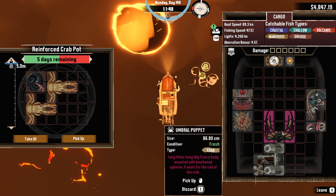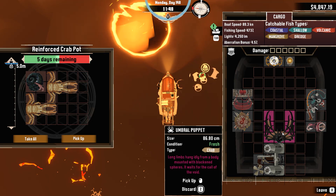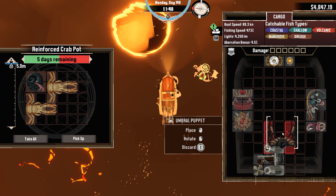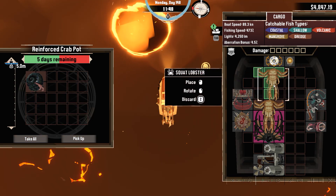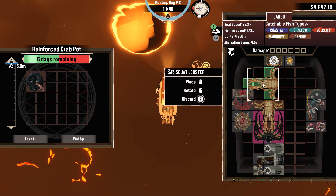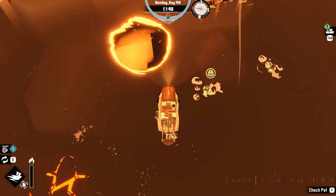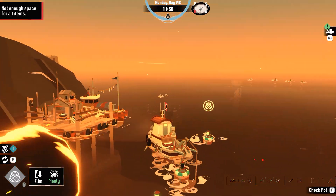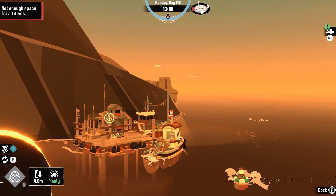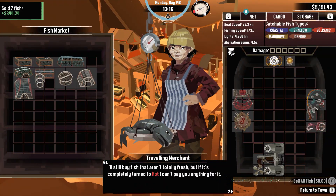I always wished there was an aberrated troll net, but we got that in the DLC. The umbrella puppet — long limbs hang idly from its body, mounted with blackened spears, it waits for the call void. Interesting. That totally seems like something you'd want to eat, and that you'd pay extra money for. The traveling merchant is probably making money by selling these things to the fishmonger.